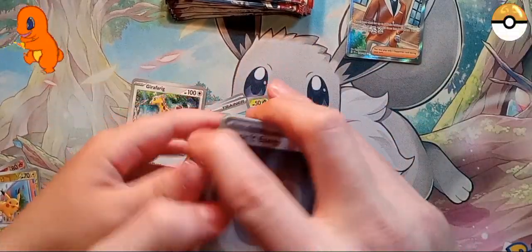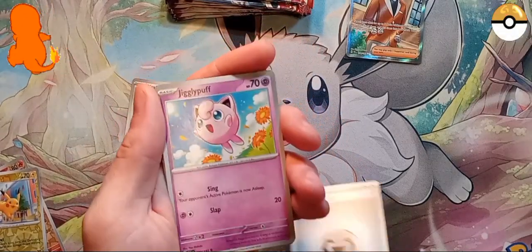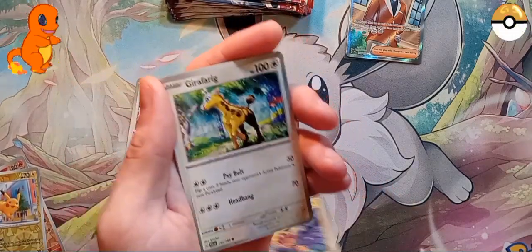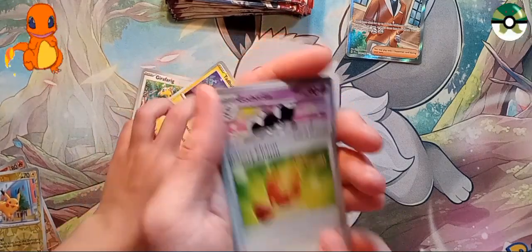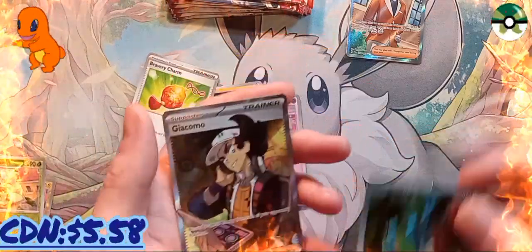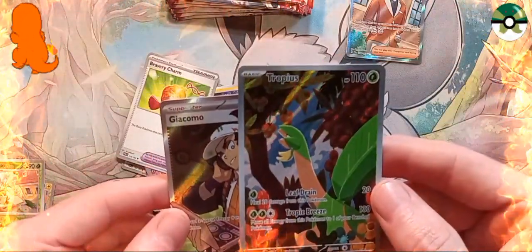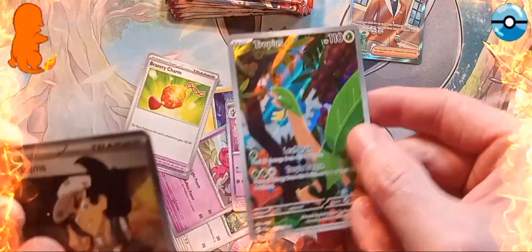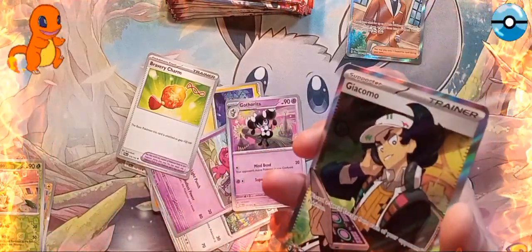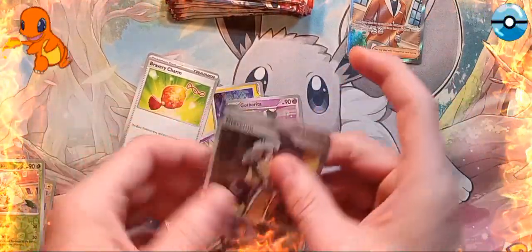Here we go, we got an energy of course. Come on! We got Jigglypuff, Phantump, Tad Bulb, Girafarig, Tinkatuff, Charmander, Gothorita. Oh look at that - oh what?! Two for one! We got the illustration rare Tropius, and then we got another full art trainer. That is awesome!